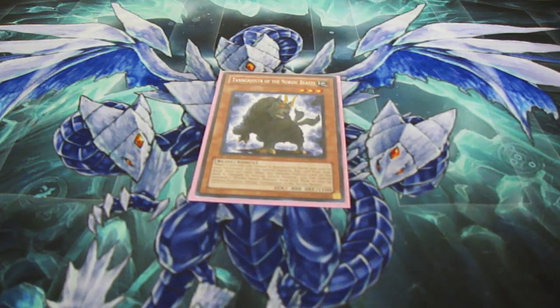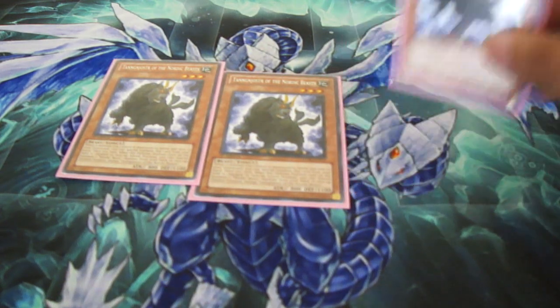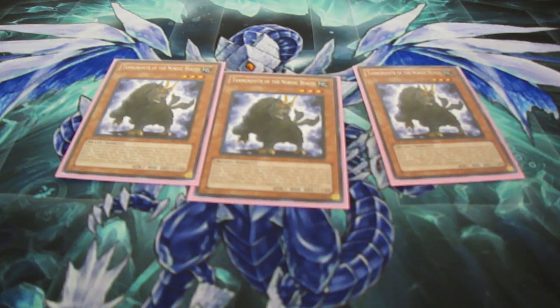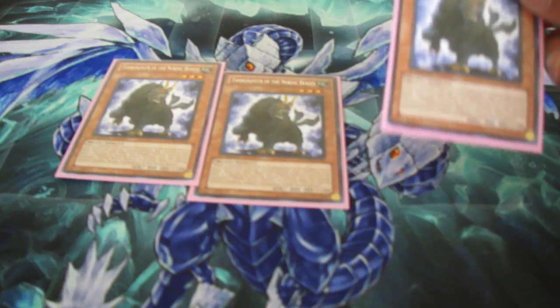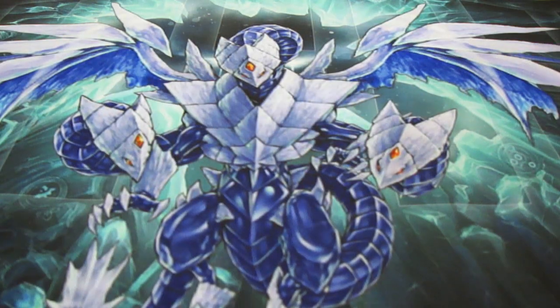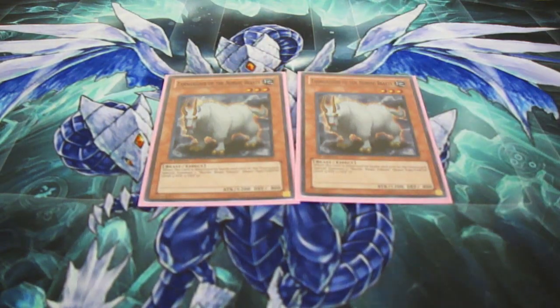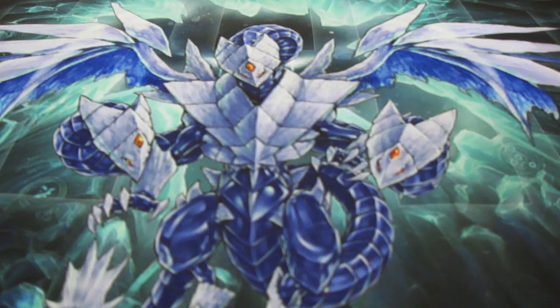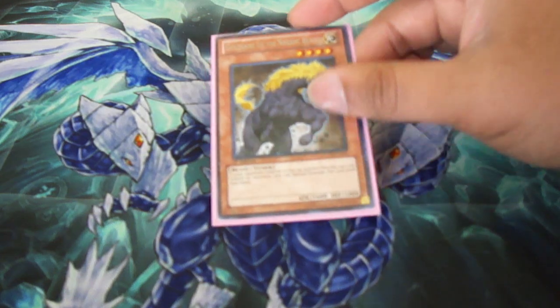The heart of the deck: Joster at three. Pretty simple effect — when he's changed from defense to attack or flipped to attack, you special summon a Nordic beast in face-up defense. His other effect is when a monster is destroyed by battle and sent to the grave, you can special summon him from your hand. Tanngrisnir at two, not three — when he's destroyed by battle and sent to the grave, you special summon two level three Nordic beast tokens. The tokens aren't limited to anything, so you can tribute them or whatever you want.